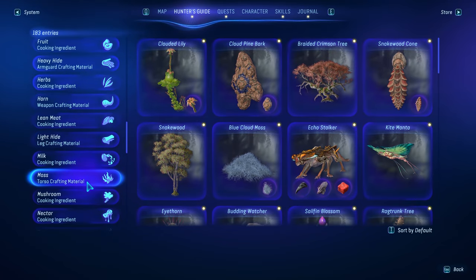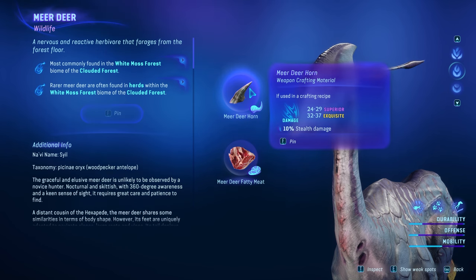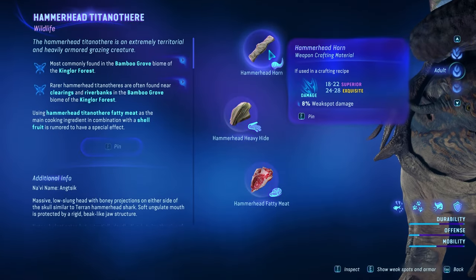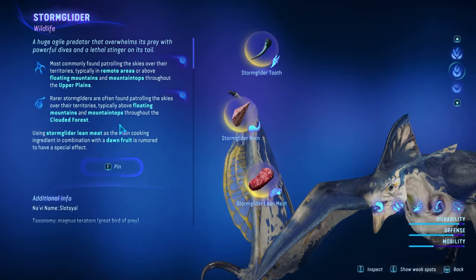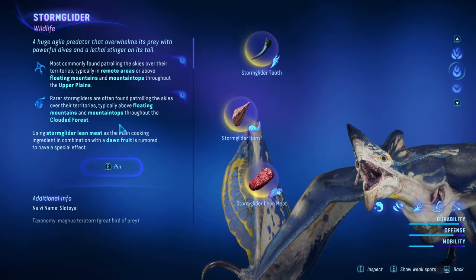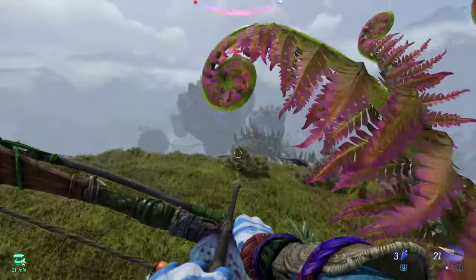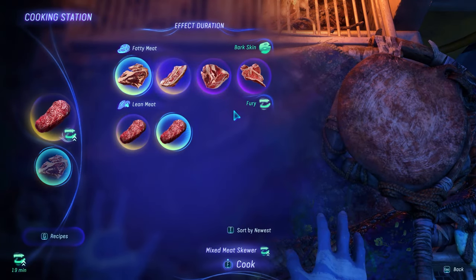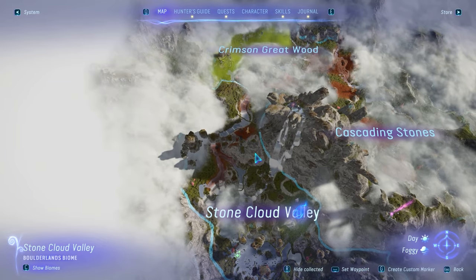Last but not least, we need to find a horn as secondary material. It's very important to check out the highest item values possible. The storm glider horn with 10% stealth damage goes up to 37 on an exquisite harvest, while the Blade Hat and Hammer Horns have much lower values. I think we should take out a Storm Glider of exquisite quality — these are most commonly found patrolling the skies over their territories, while the rarer ones are typically found above mountains and mountaintops throughout the Clouded Forest. Let me quickly show you a location close to where we're currently at — the Stone Cloud Valley, just to the west of the Crying Giants — where you can find one of these fellas.